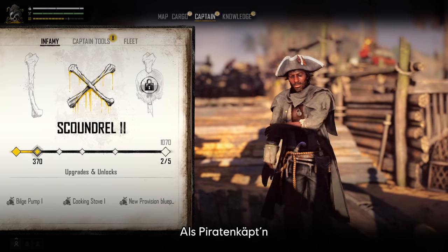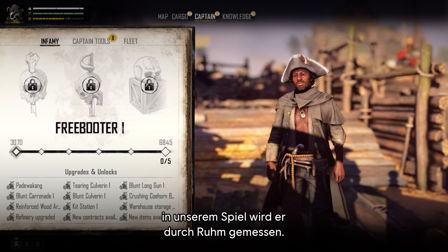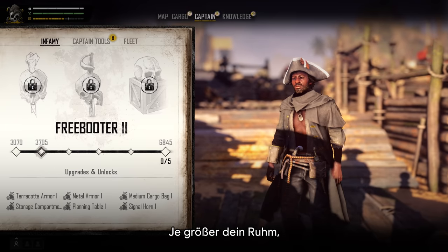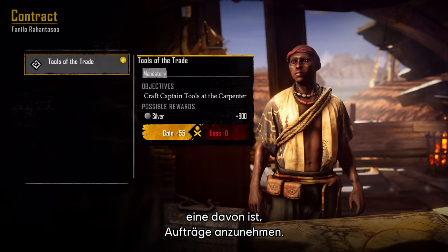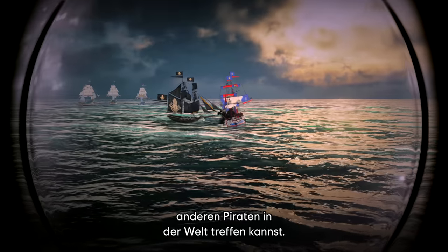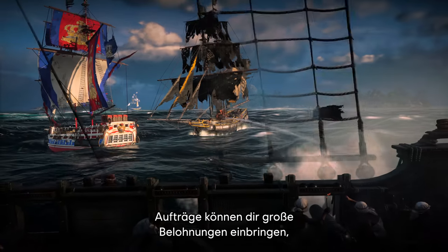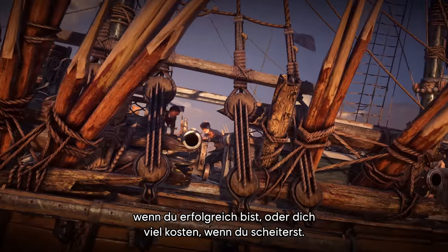As a pirate captain, your reputation is everything, and the game tracks this through infamy. The higher your infamy, the more opportunities you'll get. One of the many ways to grow your infamy is to take up contracts — deals that you can make with other pirates in the world. Contracts can have great rewards if you're successful, or costs if you fail.